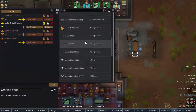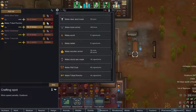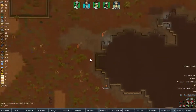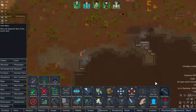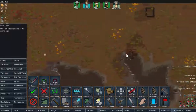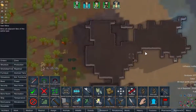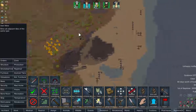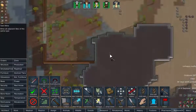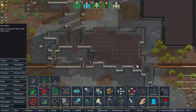I guess we should add some ponchos. Glowstone is always a good thing to grab. And that is a nice amount of steel.